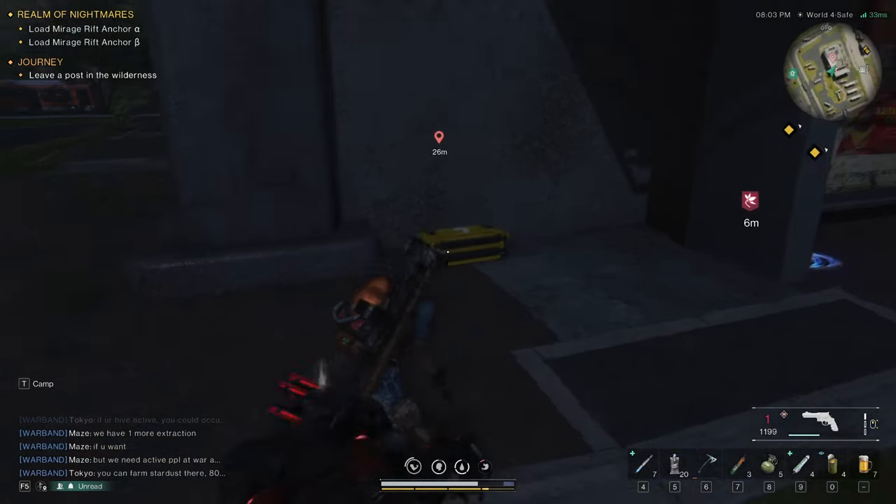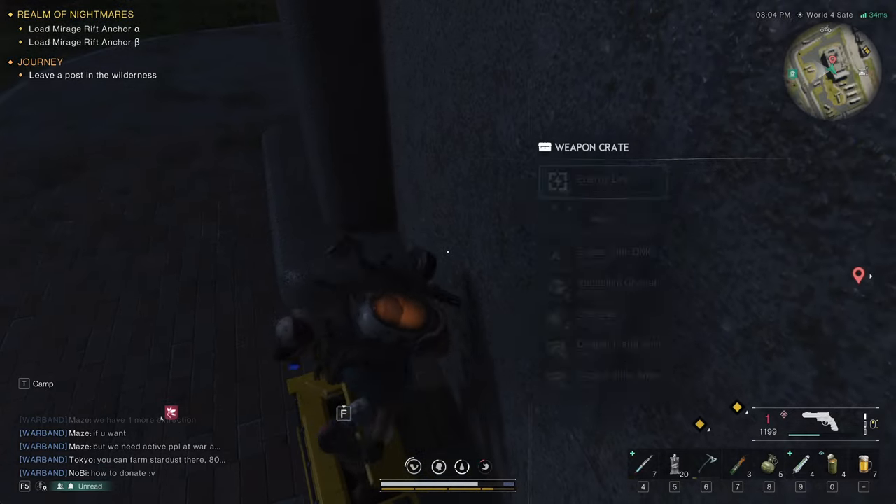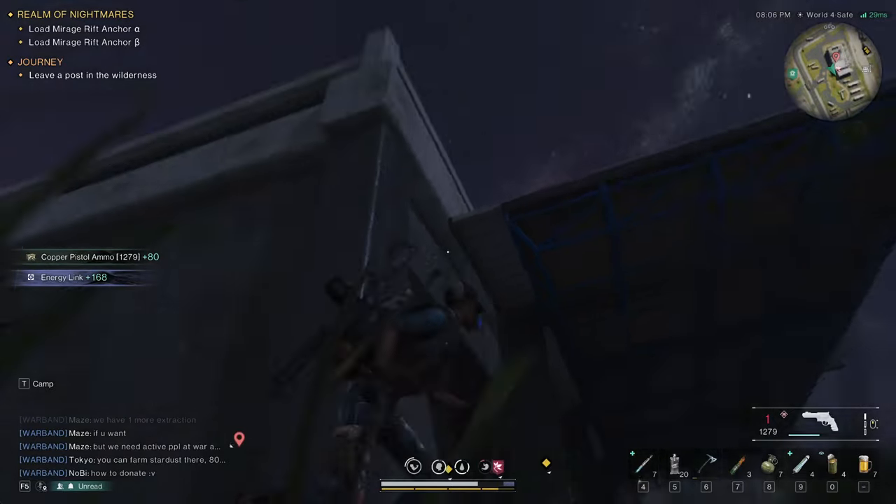Here's where the weapon crate is — it's right where the elite spawn is, right in here.